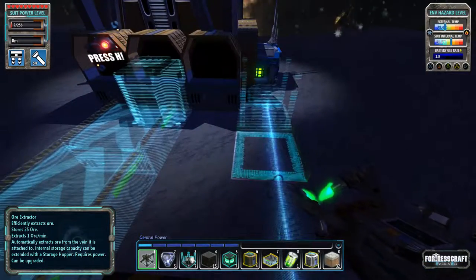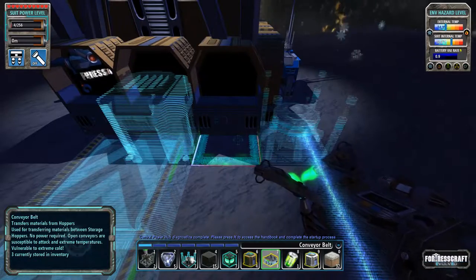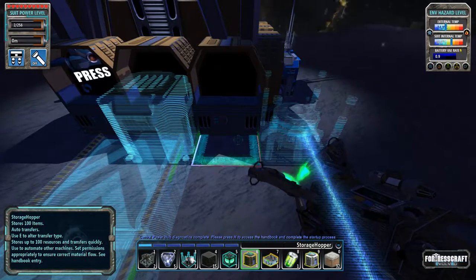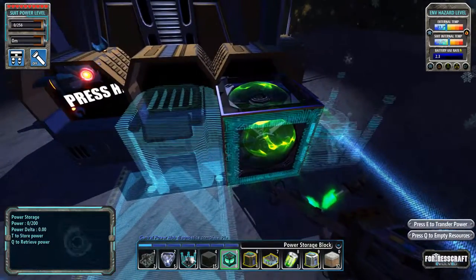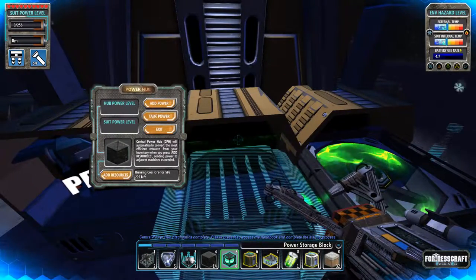I must have accidentally right-clicked because that destroyed our power storage cube. Seven is a power storage block. That's unfortunate because I have a feeling that it didn't give us the power that it created — it's probably just wasted.